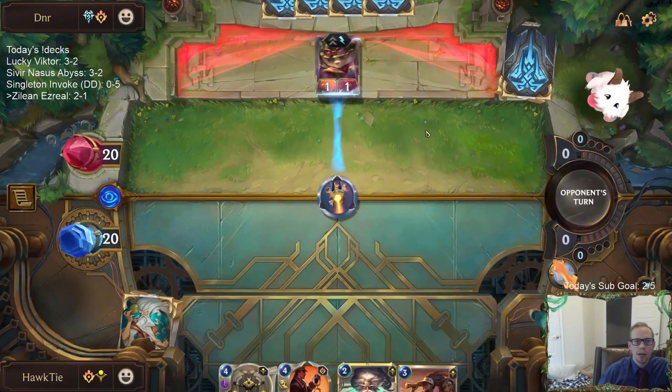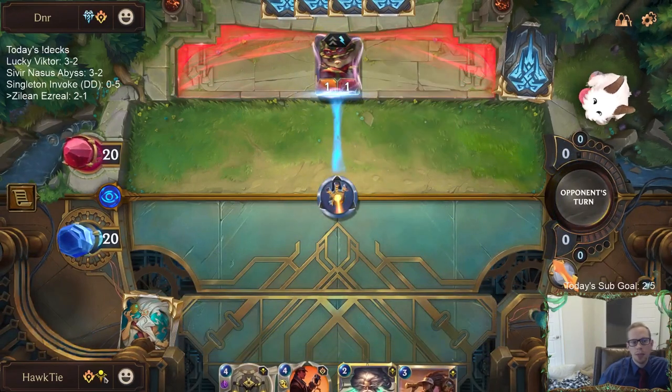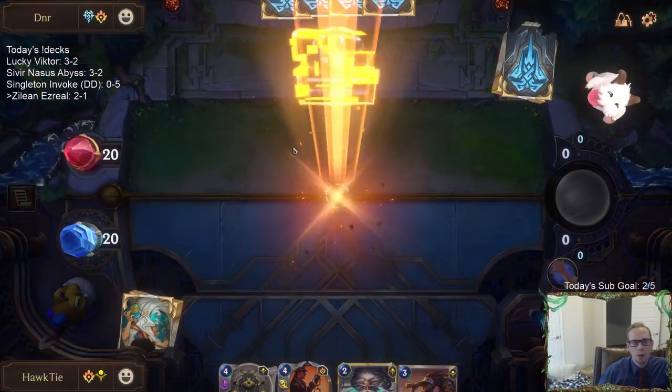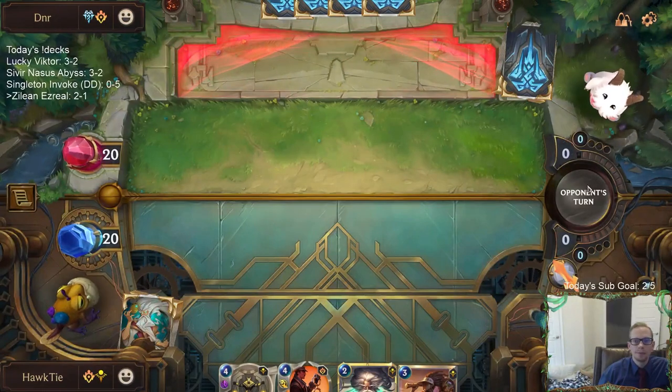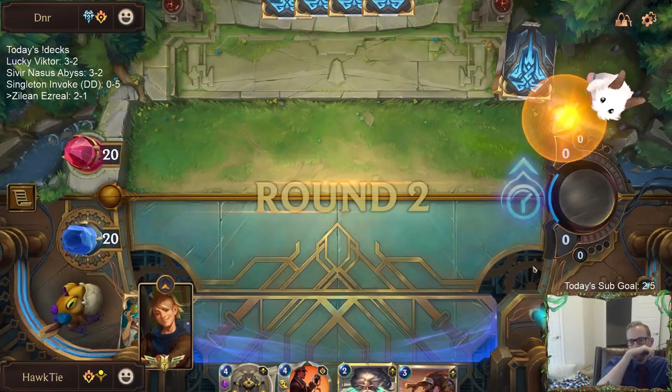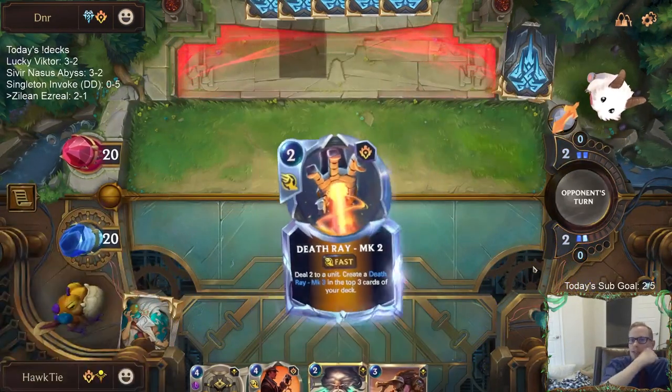This should always be like round two Teemo whenever you're playing against Piltover and Zaun. You always round two Teemo because of Thermogenic Beam normally, but also Death Ray. Because then you can have Troll Chant to protect.